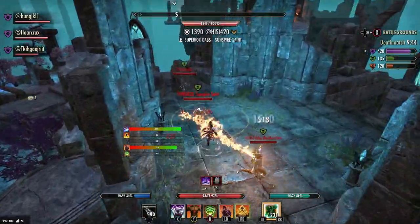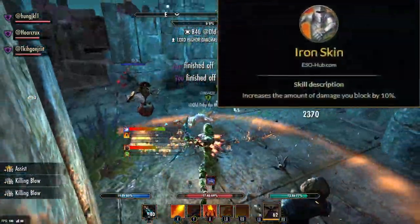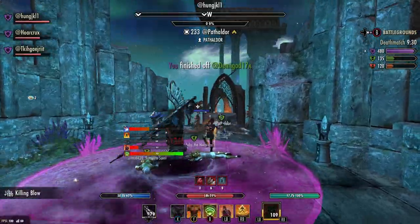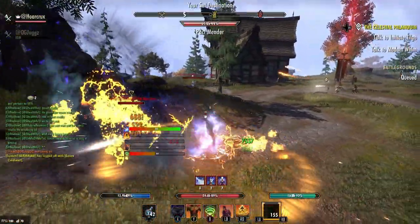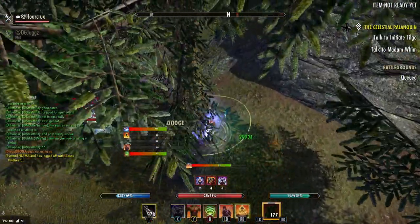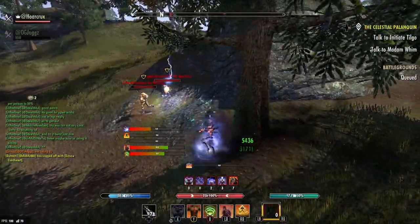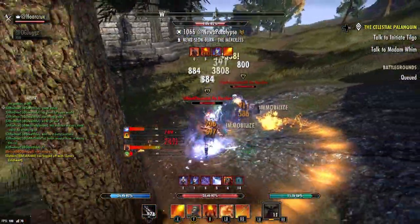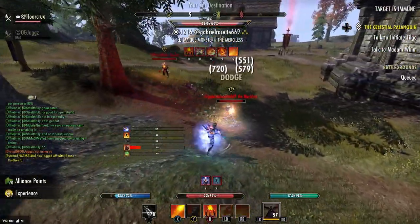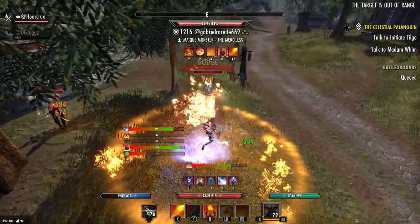Unlike any other class, the DK does not have to rely on super high regeneration — we get most of our sustain from the Combustion passive and the Battle Roar passive. If you make a build that specs into either of these, you will have no problems dominating on your DK. The last passive as an honorable mention is Iron Skin, which increases the damage you can block by 10%. It kind of leads into the overall identity of the class as a brawler build, so having any sort of block mitigation is more than invaluable. Typical weapons you pair with the MagDK are Inferno Staves, Dual Wield, and Sword and Board — with Sword and Board probably being the most popular.